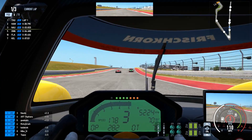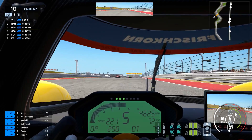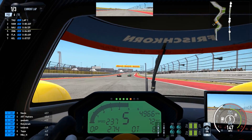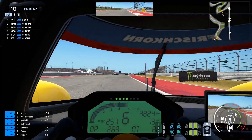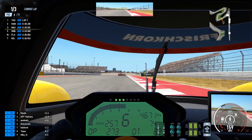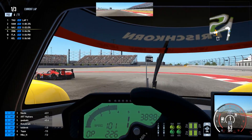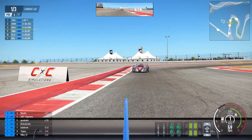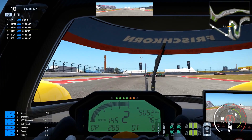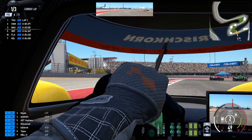This thing doesn't have any power whatsoever on low RPMs. I think this is the Marek — the 2013 LMP2 car in Project Cars 2. I didn't choose this car. This was the car that was chosen for me when I joined the session. Look at the cars! Don't think I've ever driven this thing before.